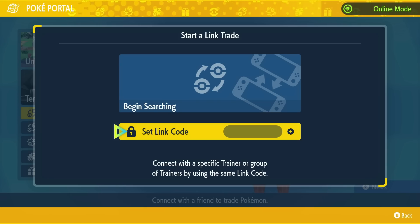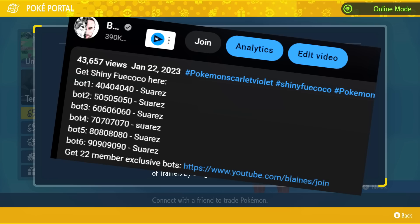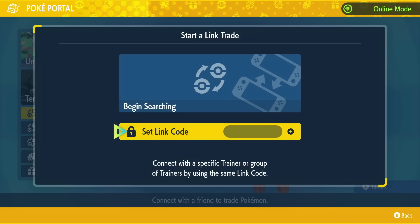In order to find the link codes you want, you've got a couple of options. Down below in the description, there are six free bots with link codes and the name of the person — the automated system — you're looking for, and it's all written down in the description. You'll all be able to use those bots 24/7 every week, as many times as you want.